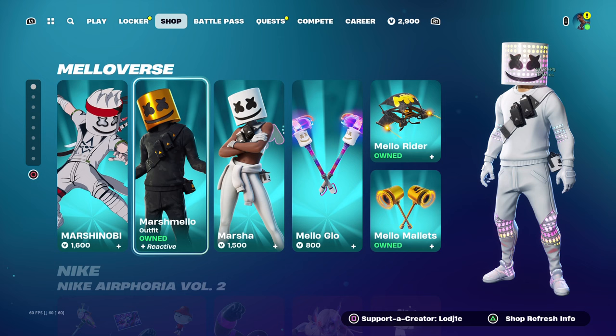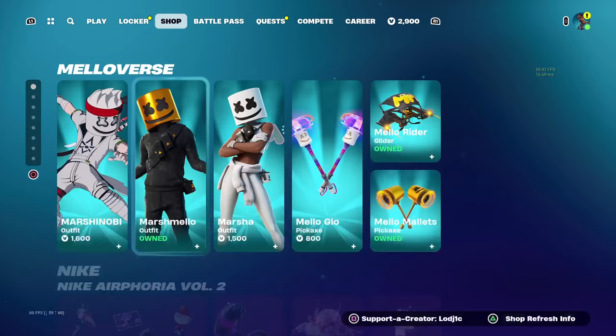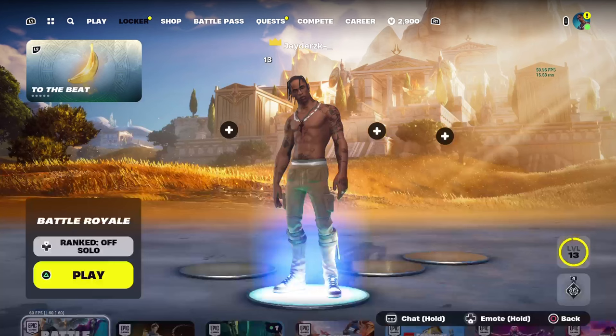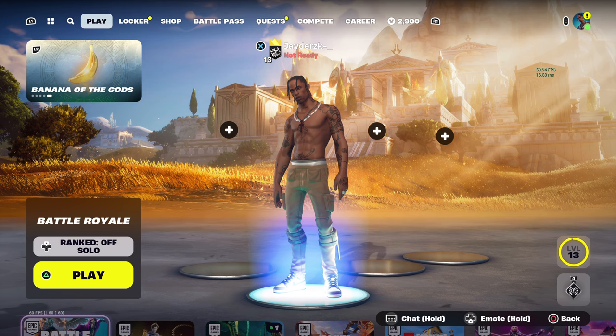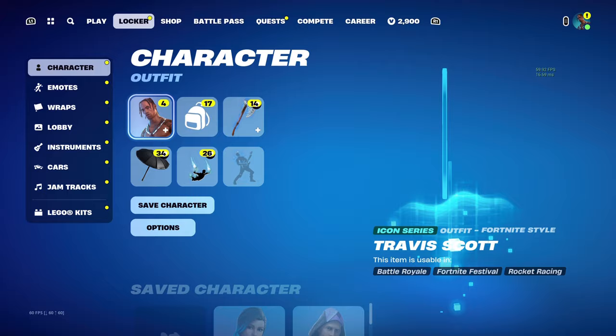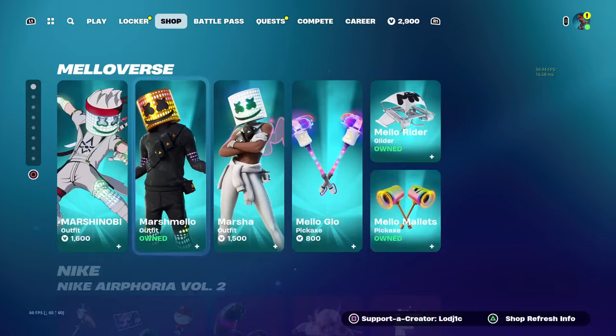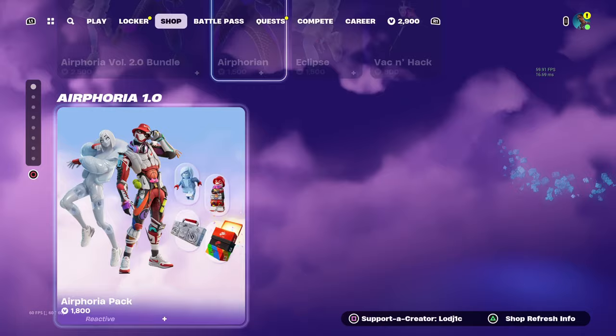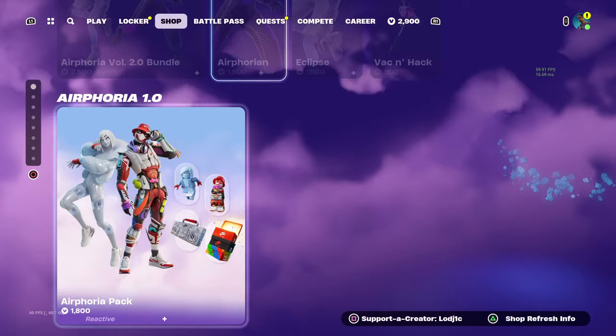Why else would Fortnite keep Travis Scott in the in-game files if they don't plan on returning him? That's why I think Travis Scott has a huge chance of returning, especially because Marshmello has finally been brought back in today's shop. It's just so random why they released Marshmello — I would probably also expect Ariana Grande to return, basically a bunch of musical icon series skins like Major Lazer too. I could potentially see Travis Scott returning in April because that is like the anniversary of the album which the collab was based on in Chapter 2, and of course Travis Scott's birthday. I would say Travis Scott has a good chance of returning probably between April 10th and April 30th, as the middle to back end of April is probably targeted the most because of the anniversary and Travis Scott's birthday.